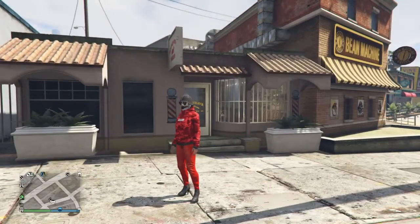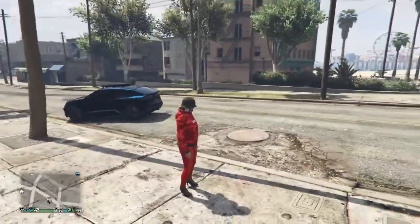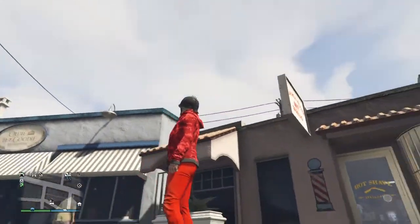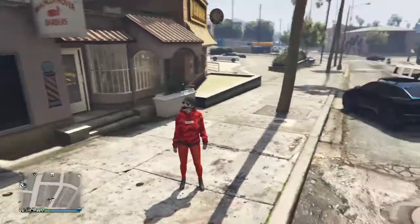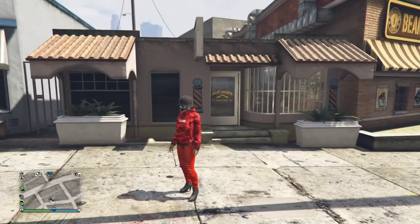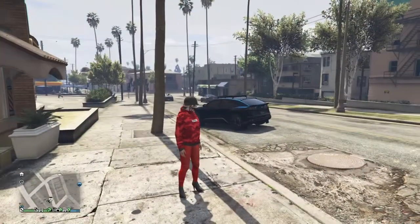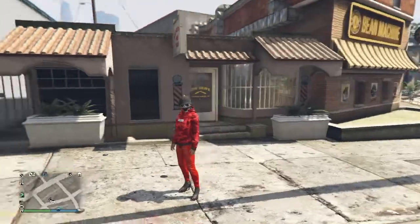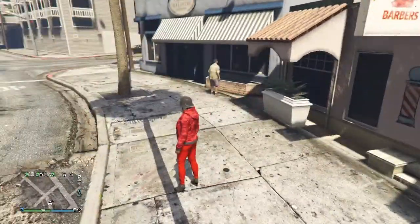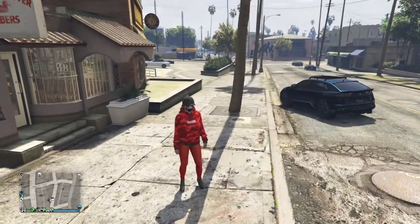I paired it with this red camo hoodie, those red jeans, and the black boots. Then I got the mask from the frontier outfit, and all I do is the telescope glitch with the hat. It's a little spooky outfit you can do.